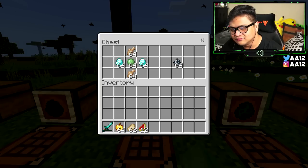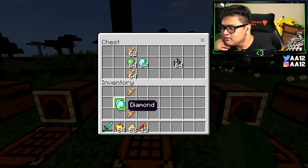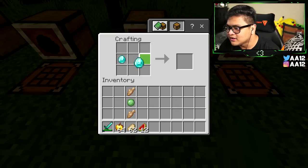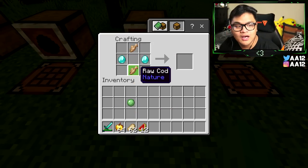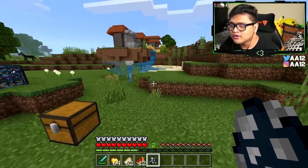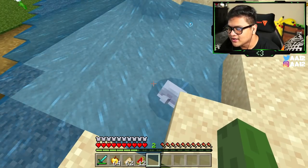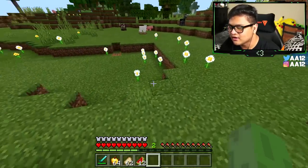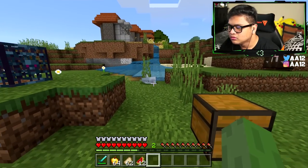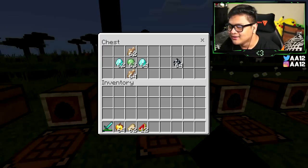Next up is a dolphin spawn egg. For a dolphin, you're going to need two raw cod, two diamonds, and one slime ball. Put diamonds on the left and right, the cod on the top and bottom, and a slime ball in the middle to get a dolphin spawn egg. Let's put this guy in the water just so you can see it works. Oh, that is really cute — but he's not surviving until the end of the video.